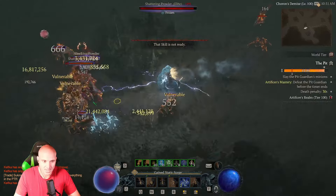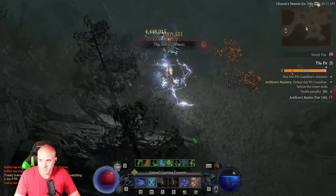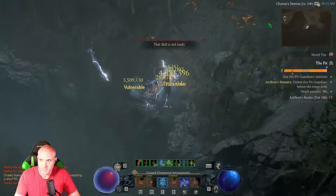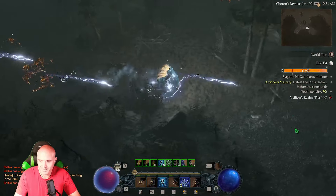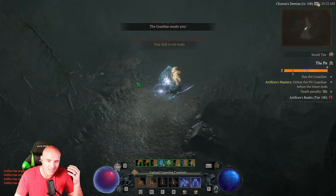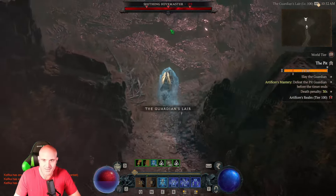That is the Crown of Lucian. You can get it in the Tree of Whispers, you can get it in Helltides — you just got to target farm it. We're getting some big crits. We're feeling a little bit better about Sorc. But I don't like that it's just one item — like, you've got to get this one item to do damage. That's so weird to me.